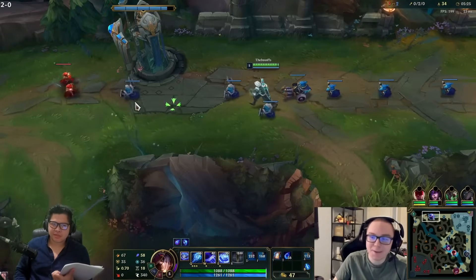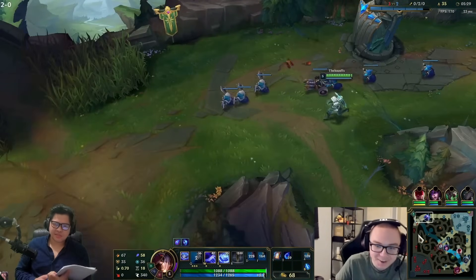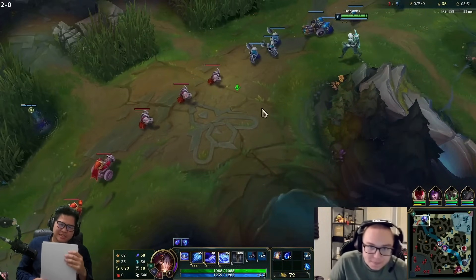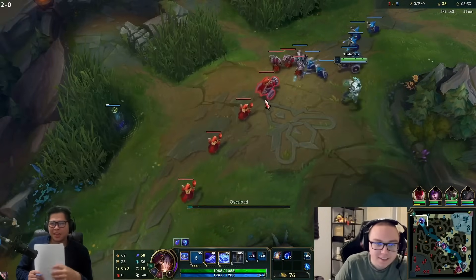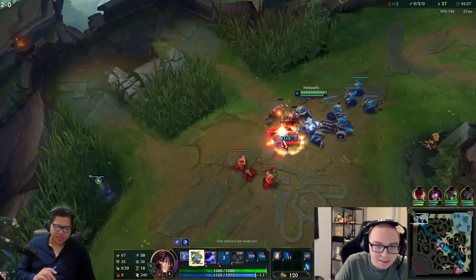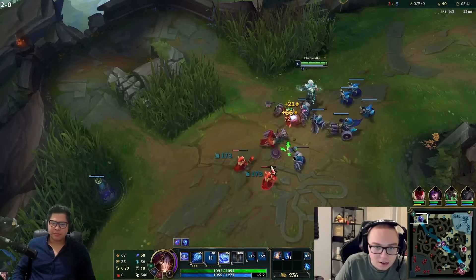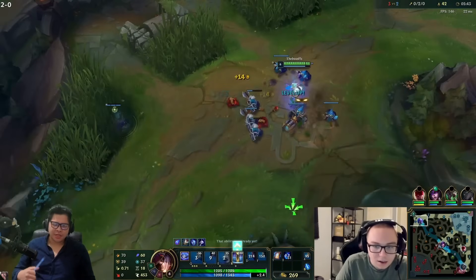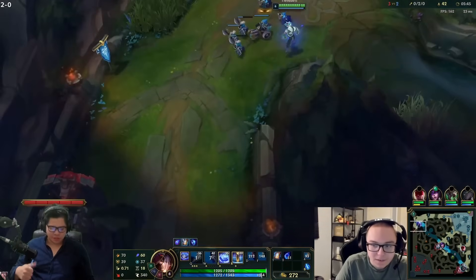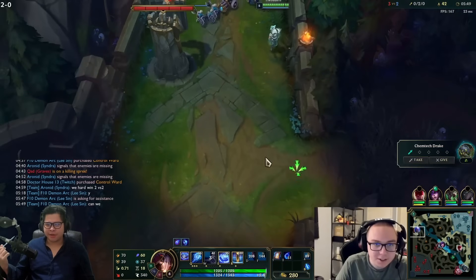I'm not gonna bother playing the champion if you guys think it's easy. I don't think it's easy - I think it's confusing because there are actually two combos: Q-W-E-Q which is the Phase Rush combo to get out of bad situations, E-W to root them, E-Q to do more damage.